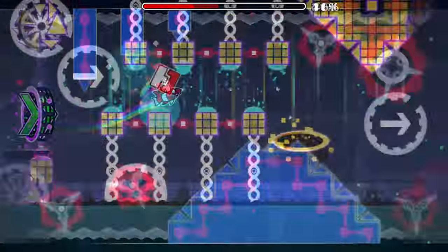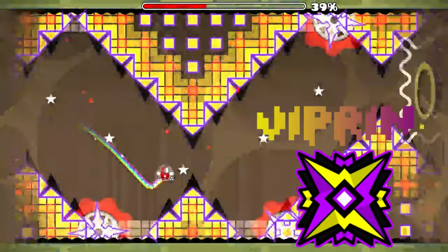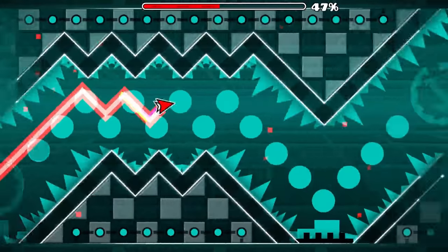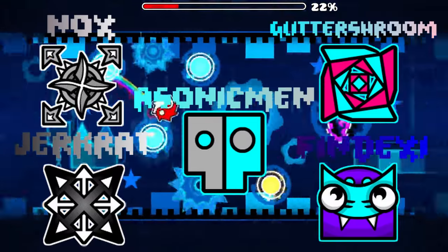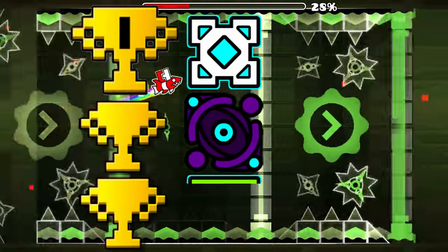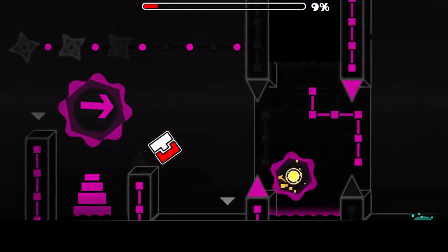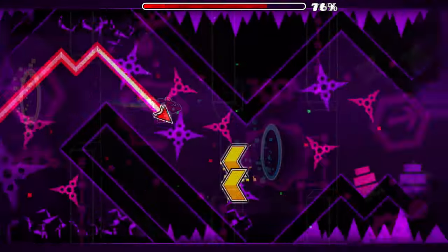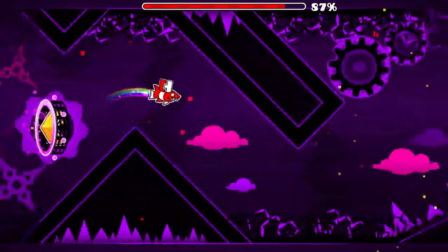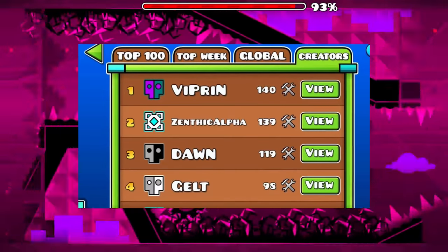The creator leaderboard was still highly contentious. Since getting his first rated level in 1.7, Vyprin had become the fastest creator to release levels by far. During the 1.7, 1.8, and 1.9 updates, Vyprin had the record for the most creator points gained, partly due to him being able to collaborate with other creators which would allow for faster level releases. Around the time 1.9 released, Vyprin had passed up Darnok and became a member of the top 4. He would then steamroll through Jelt and Experience Dawn. His final challenge would be Zenthic Alpha. He would upload a collaboration with Crack called Unity, which would be the final boost Vyprin needed to pass Zenthic Alpha and become the first ever player to get 140 creator points. While Vyprin was on top, Zenthic Alpha was still a formidable foe and in the next few months they would switch leaderboard positions multiple times, both being far ahead of 3rd place creator Experience Dawn.